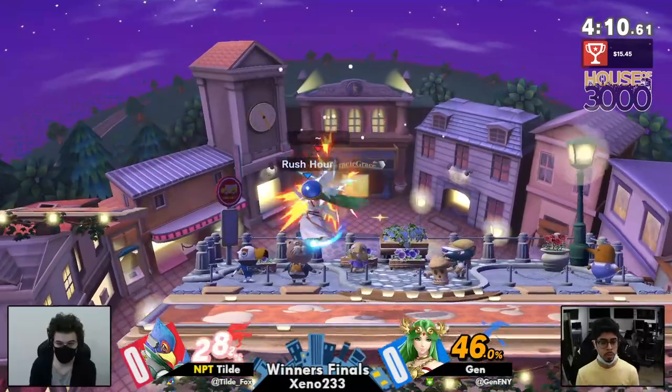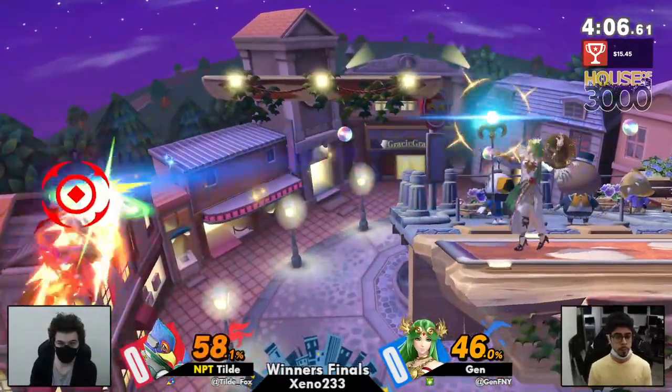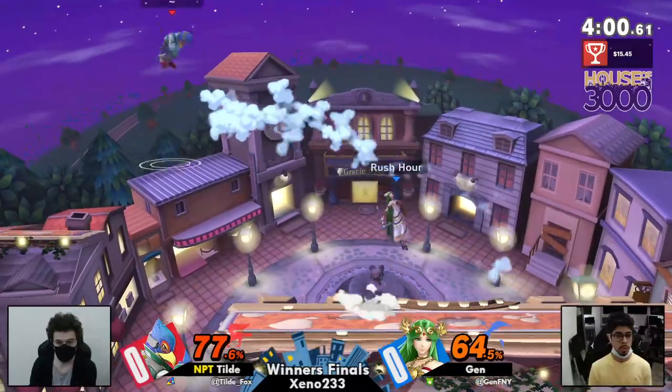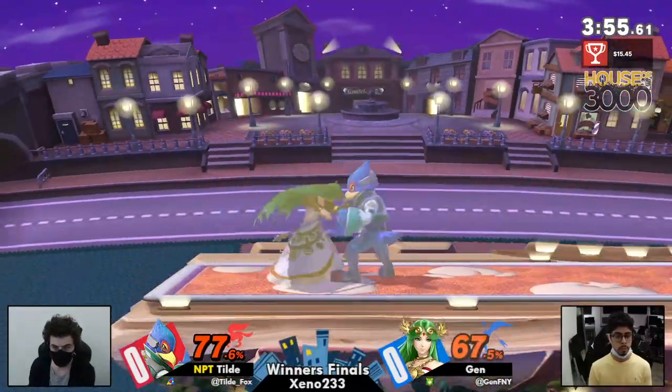Calling out the spot dodges with the dash attack. Active frames coming through for Palutena. Down tilt again — Falco's offstage, not a great position. But that side B is so good for just popping up the opponent, getting him into the airborne. That's where Falco wants their opponent to be.